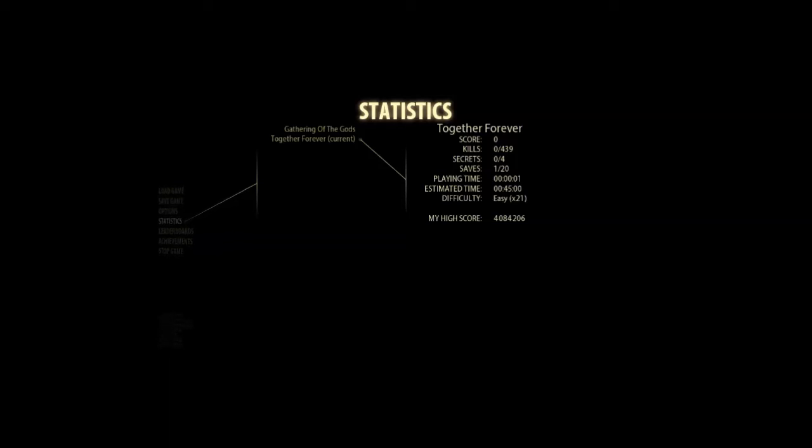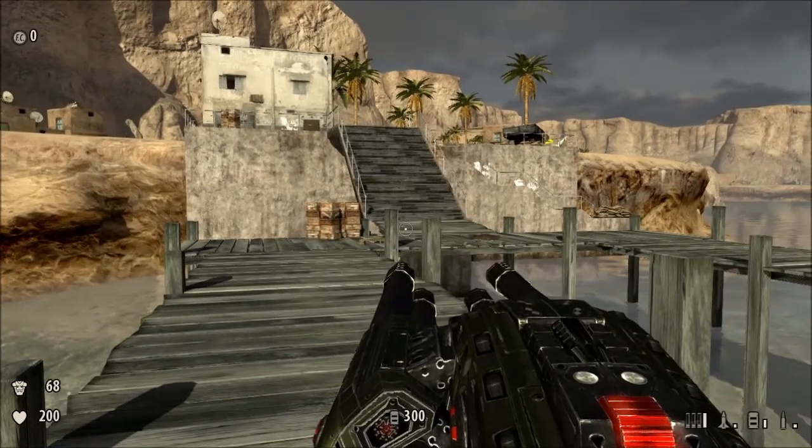Hello again, viewers, and greetings, fellow space travelers. This is Thorn of Night, and welcome to episode 14 of Mysterious Sam 3 BFE Secret Walkthrough and Let's Play series. Today's episode, we are going to be going through the level called Together Forever. It's the second part of the Jewel of the Nile DLC for the game, and there are four secrets. It says 45 minutes is the estimated time, but let's see if we can do less.